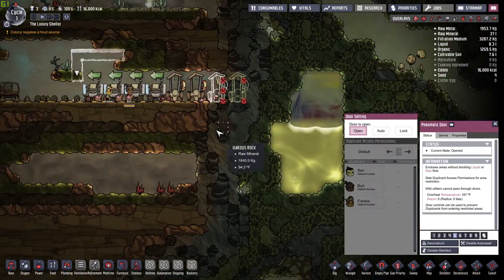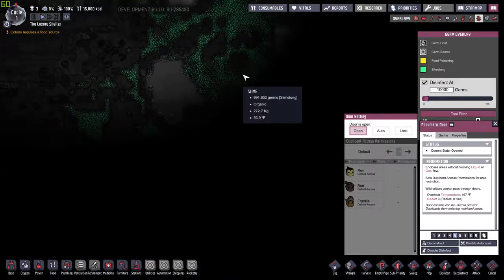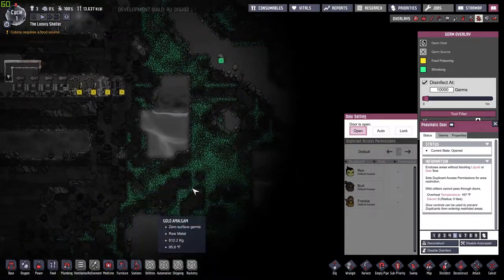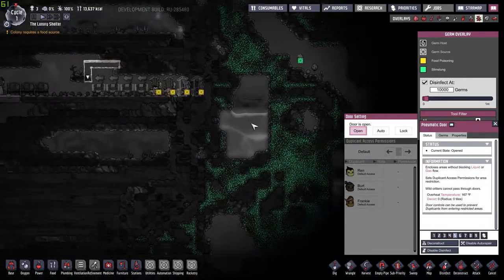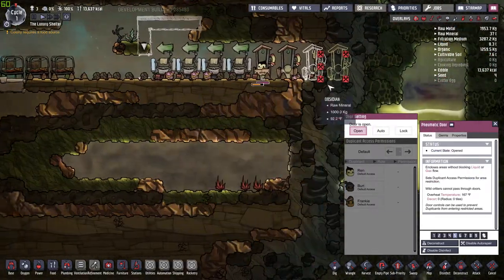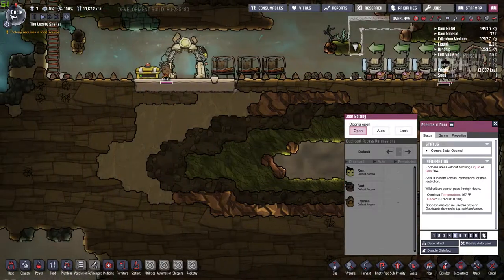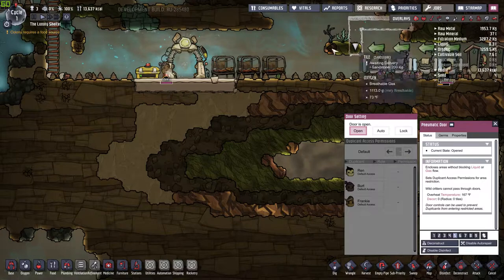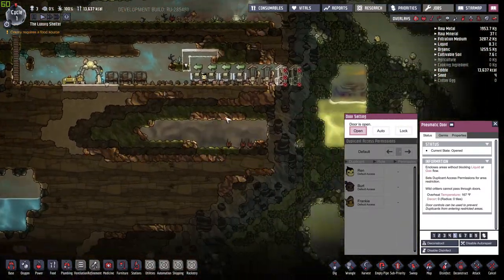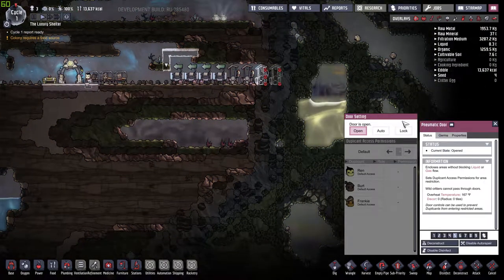Some doors you don't want to do that with because it could let in germs and other contaminants. If you look over here and bring up the germ overlay — slime lung is everywhere. There are a lot of good ways to avoid that when you start digging into it: you just gotta do it a little bit at a time and take your time. As the end of the first cycle, we're doing alright — we got some bathrooms set up and some cots set up. I consider that a success; cycle one complete.